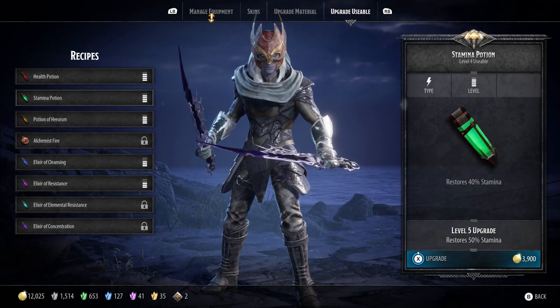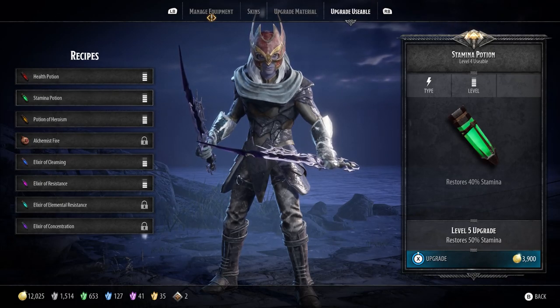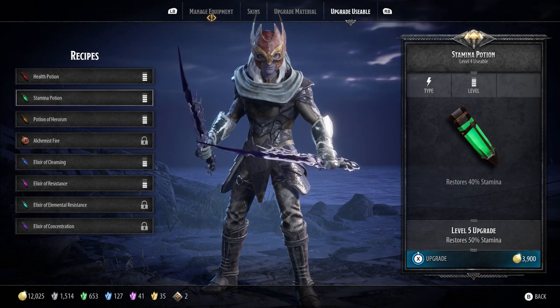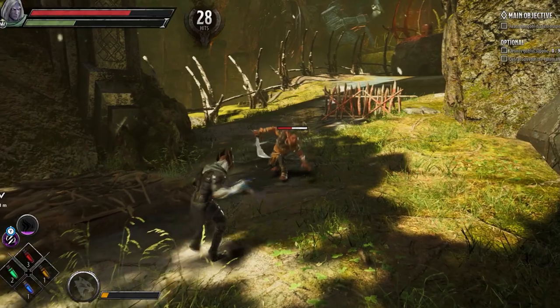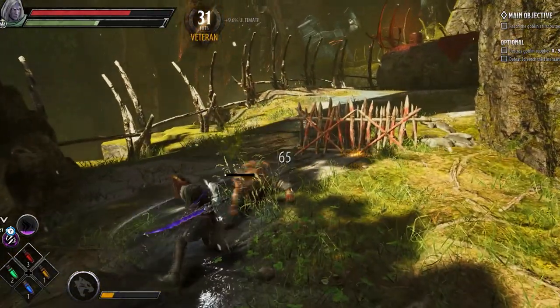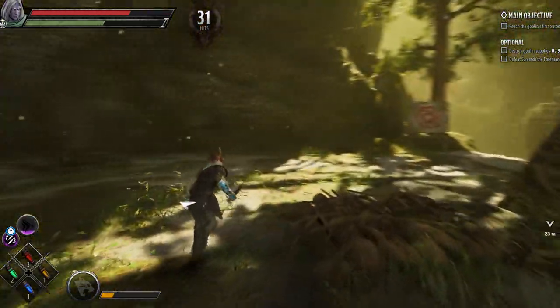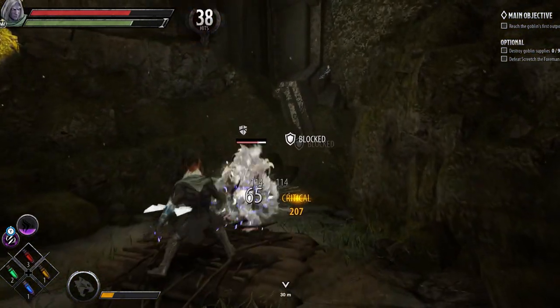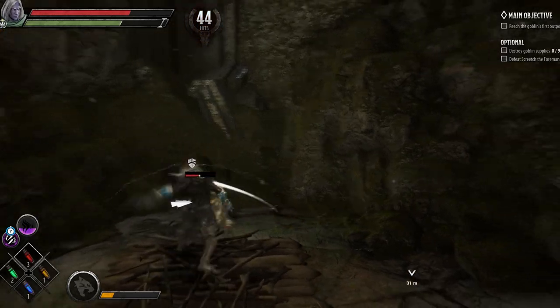The next potion you're going to focus on is the stamina potion, and same as the health potion, you want to get it between level 4 to max level. Almost just as important as the health potion, your stamina is going to be drained faster in the harder challenges. Not only can enemies take more damage, but they can also stun you, zapping your stamina as well. Having your stamina potion at the same level as your health potion, you're going to last a lot longer in the fight — especially when you're going solo.